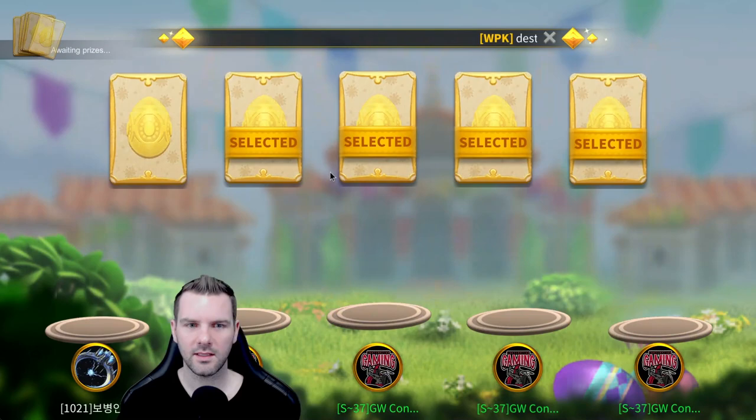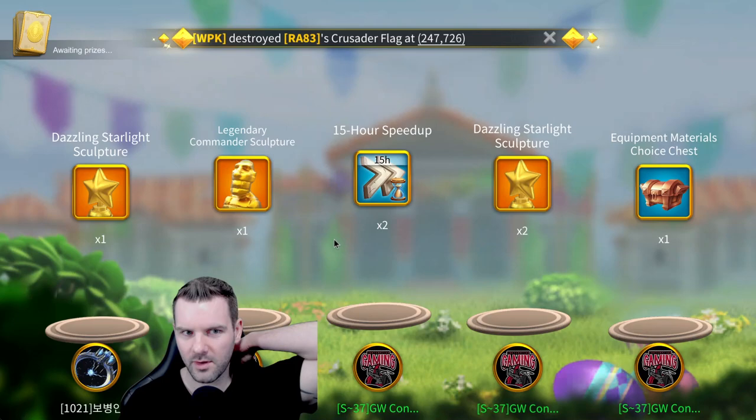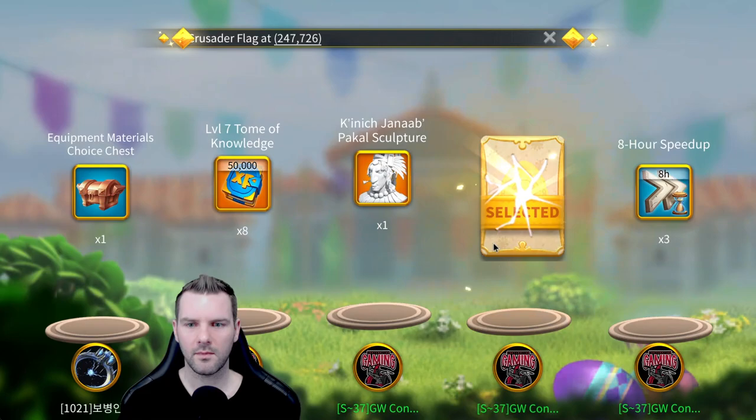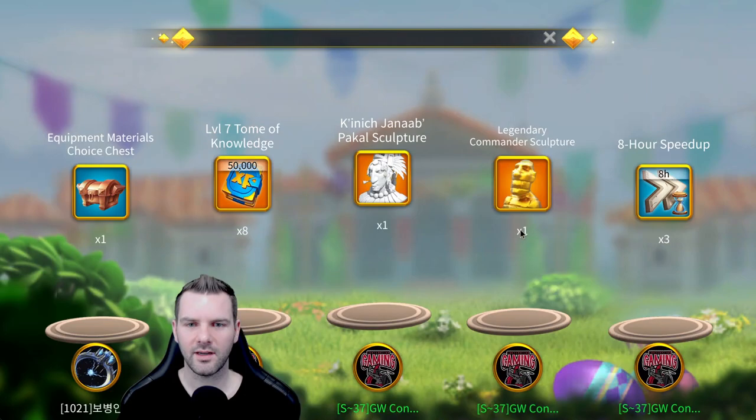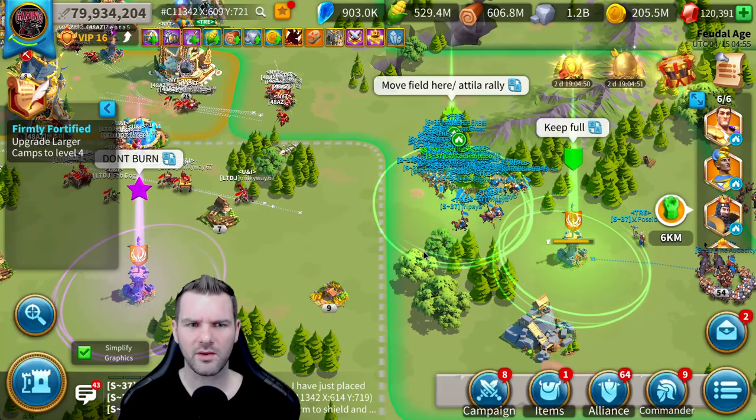I get to choose — I guess he gets to choose and I get the rest. I got speed-ups. One Universal head — that wasn't worth it. Wait, I get more! I get a Pakal and another Legendary head. How many was that worth? That was just four, so that was 2,000 gems. Oh, that was totally worth it!